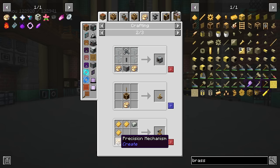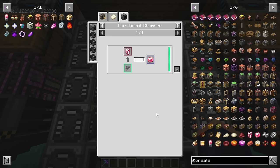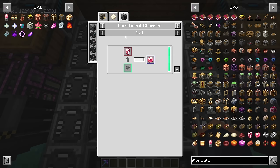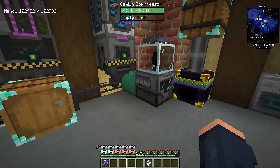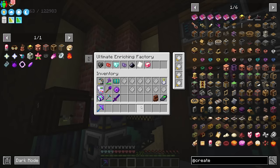We also need casings, which is another thing we can't automate outside of Create itself. One nice thing we can bypass is the sanding of rose quartz by simply putting it into an enrichment chamber. So this is going to make things a lot easier — having this inside an enrichment chamber just makes this go so much faster.